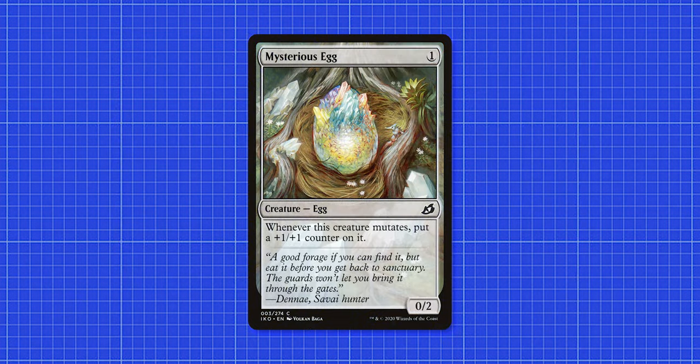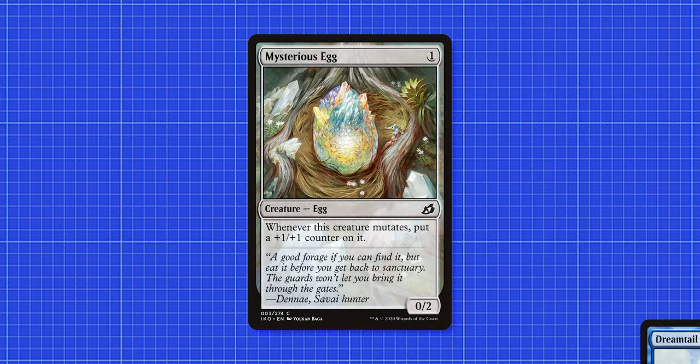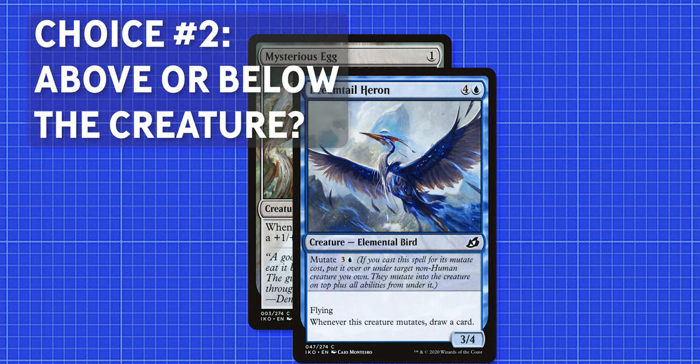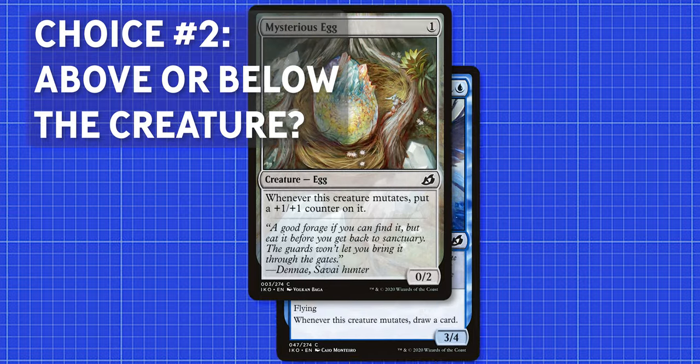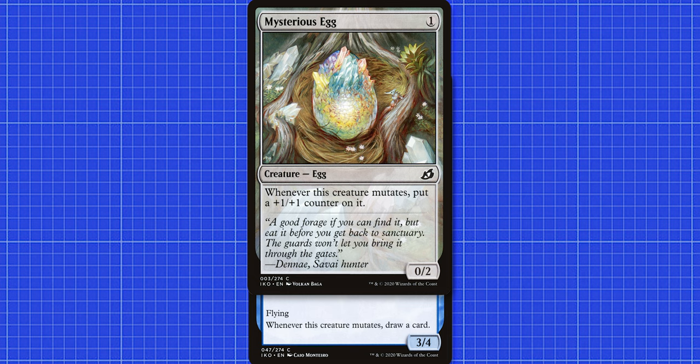So let's say there's a Mysterious Egg on the battlefield under our control. It says whenever this creature mutates, put a +1/+1 counter on it. You should start to see a pattern with the mutate cards. Let's pay 3 blue for our Heron to mutate onto the Egg. Here's where your second choice comes in: are you going to put the Heron above or below the Egg? This is extremely important and plays a pivotal role from here on out.